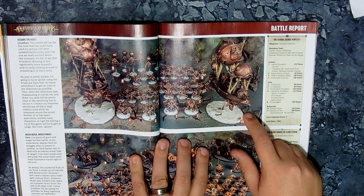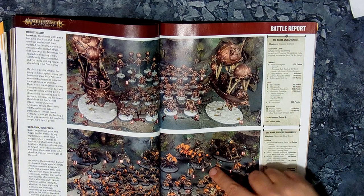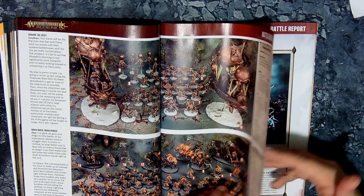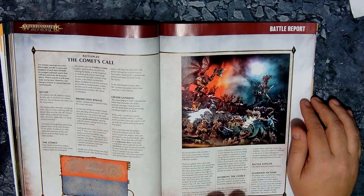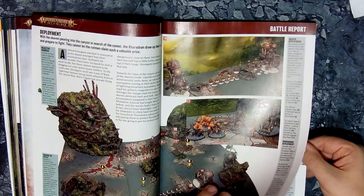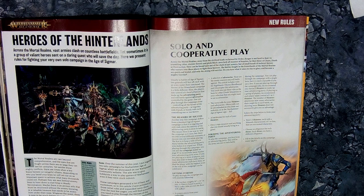I do like the Ossiarch Bonereapers — this paint scheme has a bronzy look which makes them look quite cool. The Skaven are very colourful. The big Skaven models — Storm Fiends — remind me of Obliterators; they'd actually work as proxies on a more chaos-y route. The battle plan itself determines the game, and it's quite a lengthy battle report.